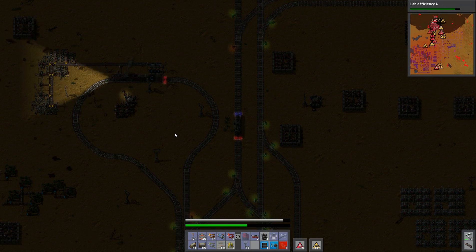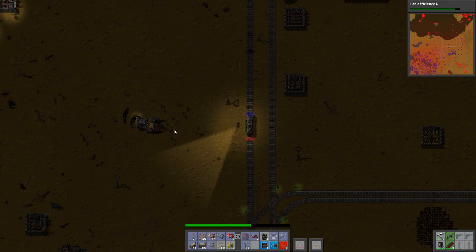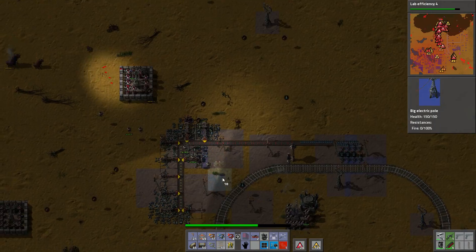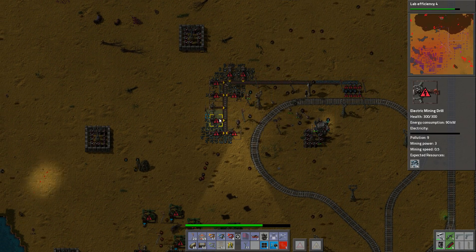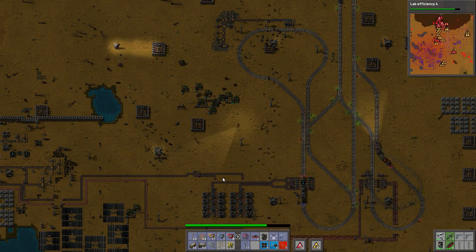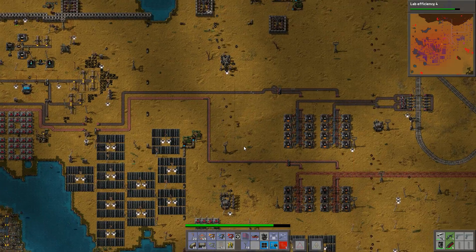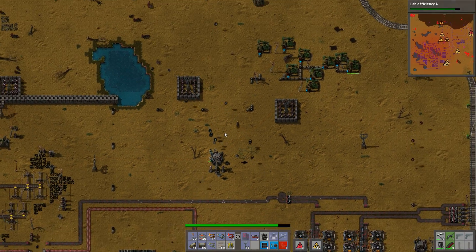Bad things are happening down here as well. Why are there so many of you guys suddenly? You're all over the place. Holy crap, this is so bad. We don't have enough electricity — holy crap! Did they attack just like everywhere at once? We don't have enough power for anything. Or did we just run out because of the severity of the attack? We are getting fired back up. We lost a lot of bots.